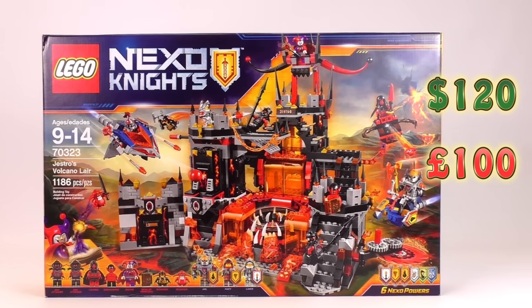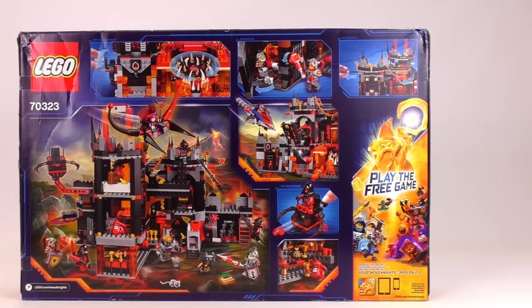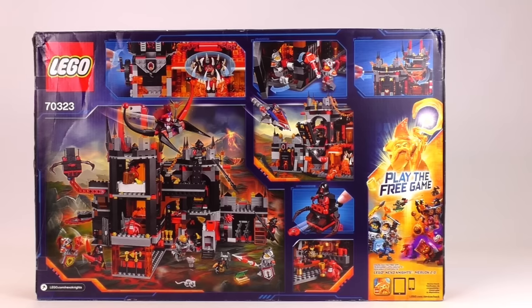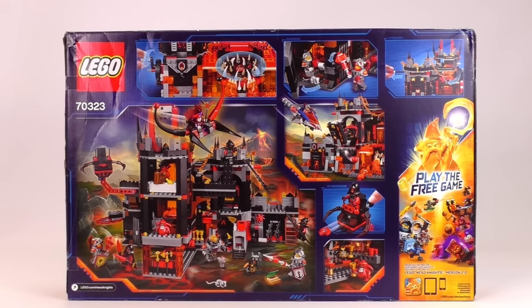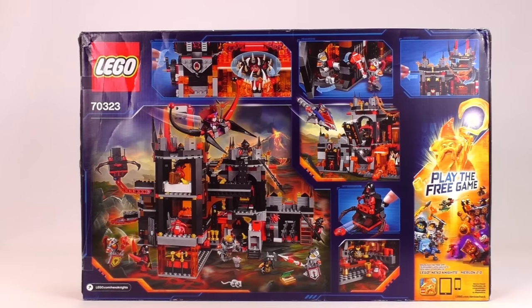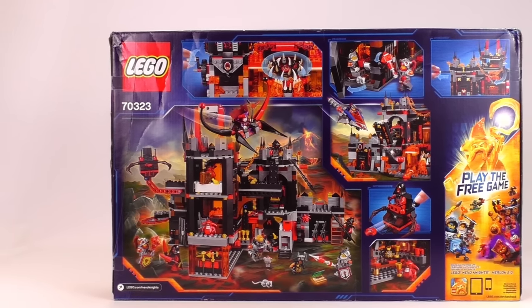Inside we've got a decent amount of minifigures, almost a dozen here: a couple of Ash Attackers, Lavaria, Bookkeeper, Jestro, a Book of Monsters, two Scurriers, Axel, Macy, and Lance. The main theme of the set is the entire lava setting going through the middle of the lair, and it looks like it comes with a couple of vehicles to go with that.